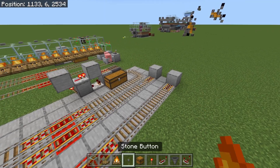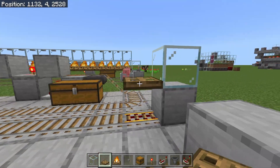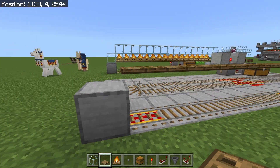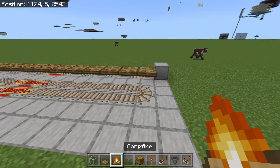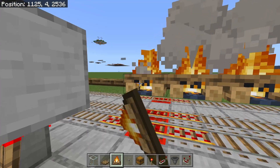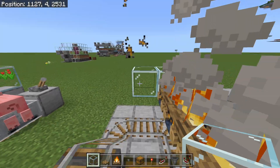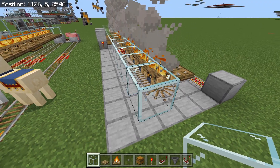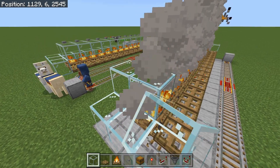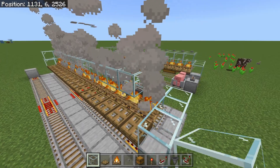Next, grab your glass, trapdoors, campfires, and buttons. Come to this block here and place one piece of glass, then place one trapdoor right here. Extend this to the left by an additional 15, making 16 total trapdoors going all the way to the left — if counted correctly this should be even with this block. Grab your campfires and place one on the back side of each trapdoor going all the way across — there should be 16 total. Then grab your glass and extend it out by two towards the back, bring it all the way across the back side, build out by one and towards the front by two. Place a temporary block, then glass here and here, extending all the way across the front directly above the campfires and trapdoors.